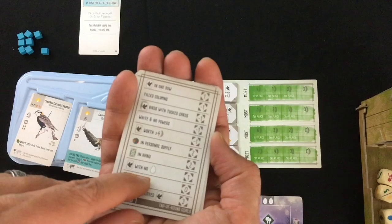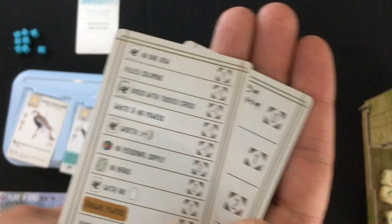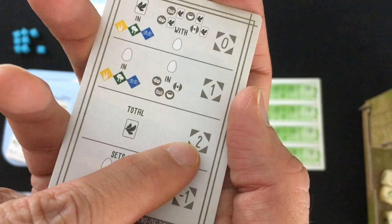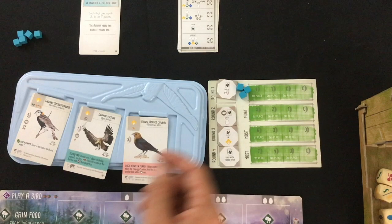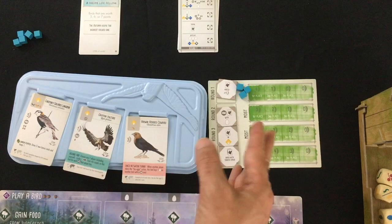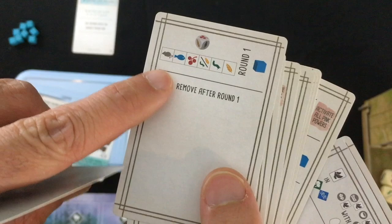At end of round, you check which goal is active on the AI card. The AI starts with a base value — for birds worth four or more points, that's negative one, so they need tokens to compete. For total birds, they start at two. They add their tokens to the base value and you compare that to yours. If either player has zero qualifying birds, they can't get second place — they get zero points. At end of each round you'll discard and redraw the offer, flip AI reference cards to the next round, and remove the indicated round card from the Automa deck.